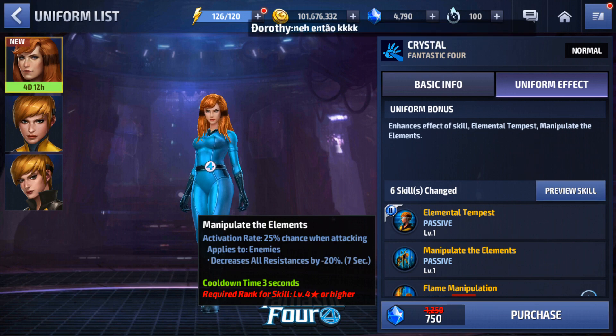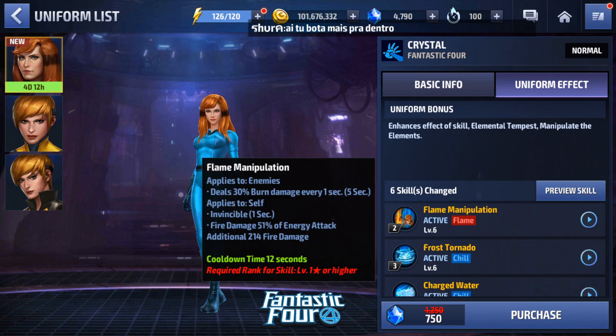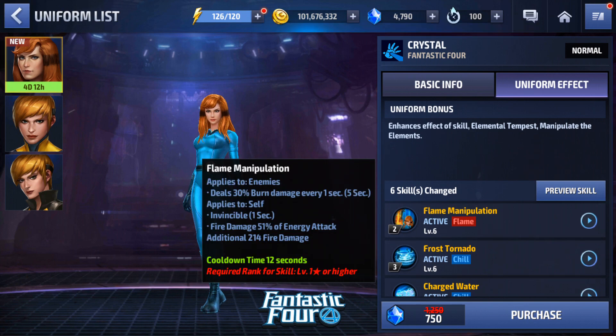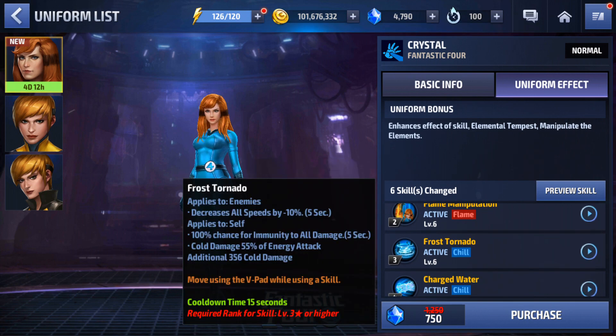With a 3-second cooldown instead of 15, you can have this resistance debuff up almost all the time. With a 25% proc chance and how many hits Crystal can dish out, you'll be proccing it constantly. For the second skill, we get burn damage as before, plus one second of invincibility right before she enters her iframe, which protects her from guard breaks — invincible is stronger than just damage immunity.